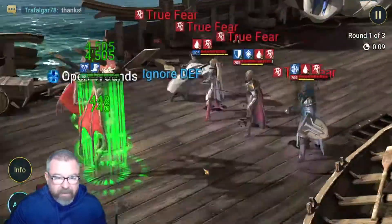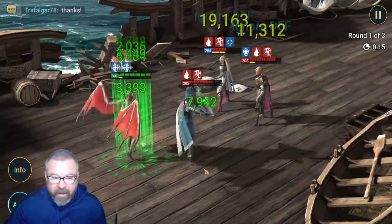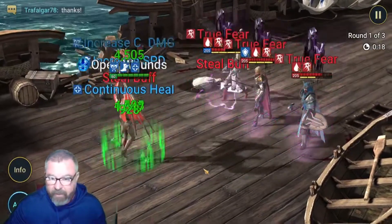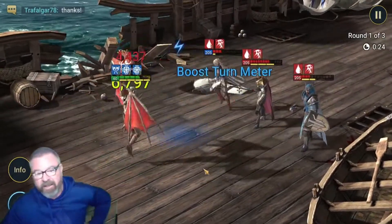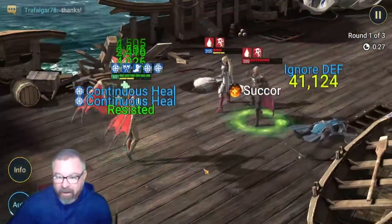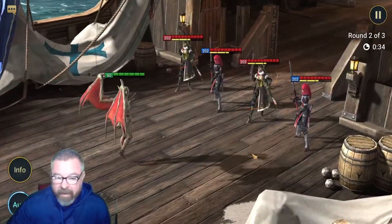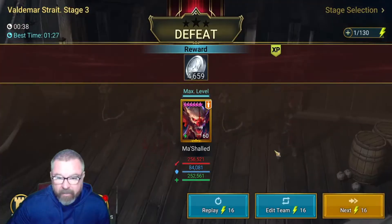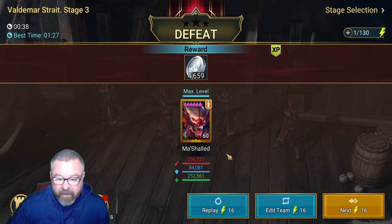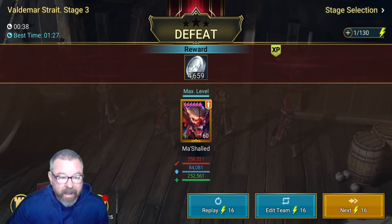You can see he's constantly putting out fears and leeches, healing himself, and just being a complete menace. Anyone who's ever had to face this guy in arena knows it is super frustrating — how often does he get that fear up? It's just hard to deal with. We're going to let him run through this, and hopefully he dies. Then we'll come back in a speed set where I'm going to build him just as fast as I can with some defense and HP. While he's not going to do the same sexy damage, he is going to last a lot longer and fly through the content.